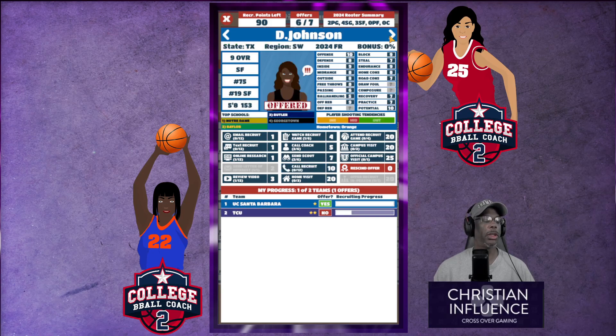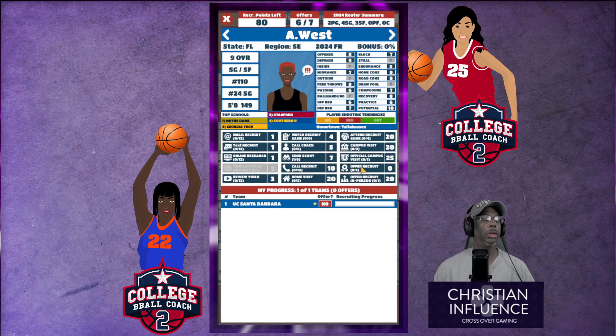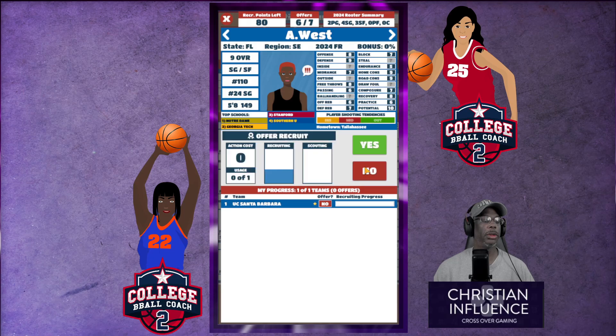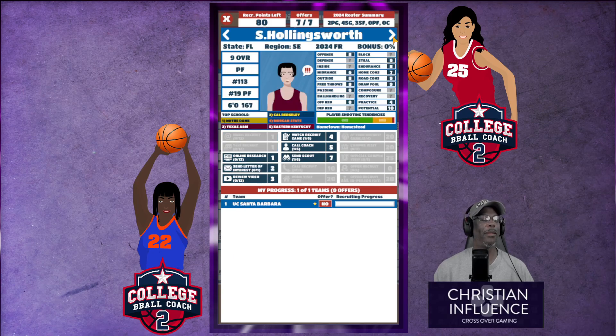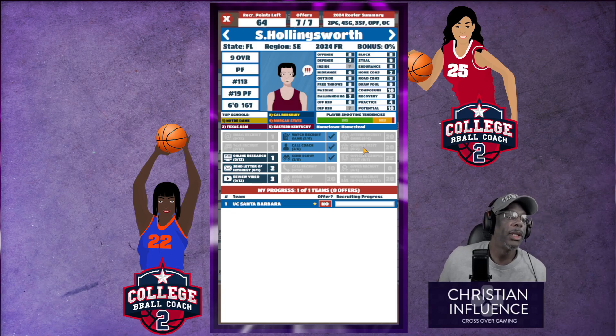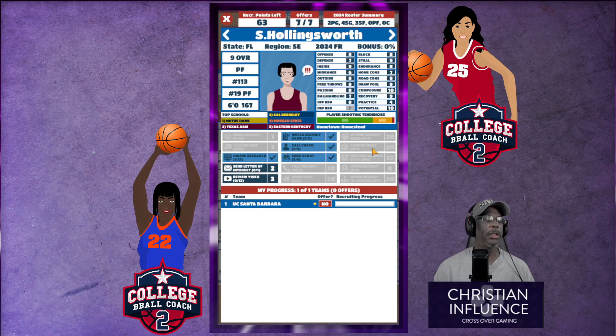D. Johnson — we're pretty much good with her. Small forward — let's go ahead and give her a call. I don't know why I didn't offer A. West — a shooting guard. We're offering A. West — again a person who wasn't recruited. A young lady we're going to try to get to come to our program. She's ranked over nine, so let's call our coach, watch some video, send the scout. Her practice is the only thing I'm not liking — let's do some online research. The inside stats are good.